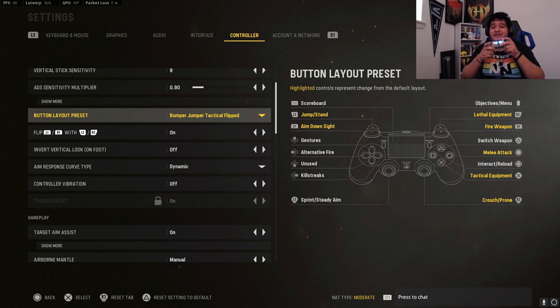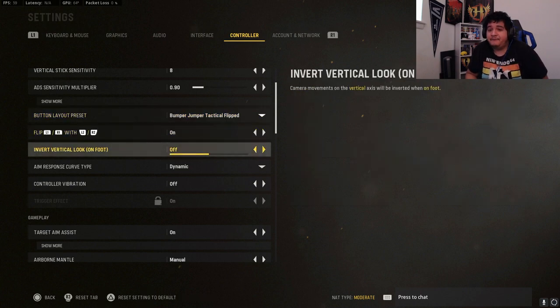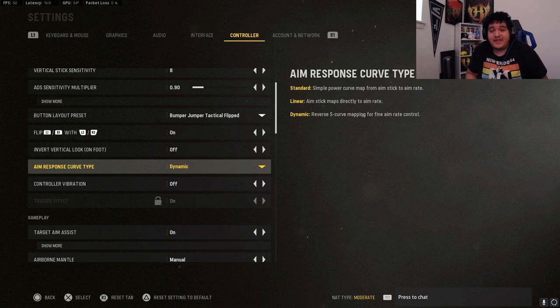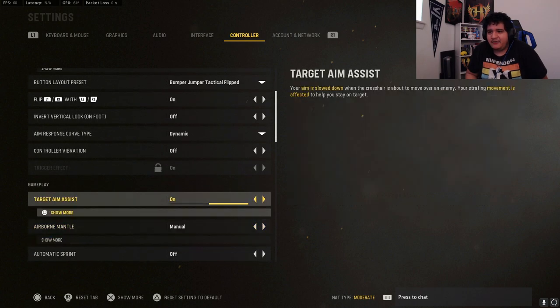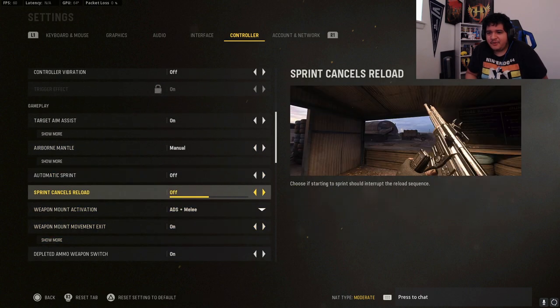For button layout preset I play on bumper jumper tactical flip. Basically it lets me jump with the bumper and aim down sights with L1, which makes jump-shotting and drop-shotting extremely easy on PS4 or PS5 controller. It makes me a very powerful opponent without needing a SCUF controller. It takes a while to get used to, but bumper jumper tactical flip is the way to go. Aim response curve type should be set to dynamic — it's the best way to get sticky aim.